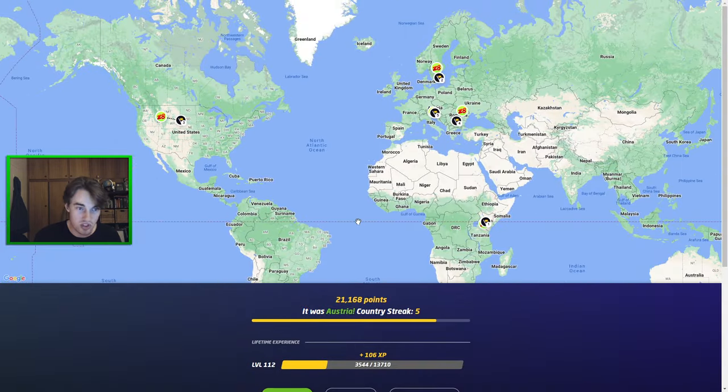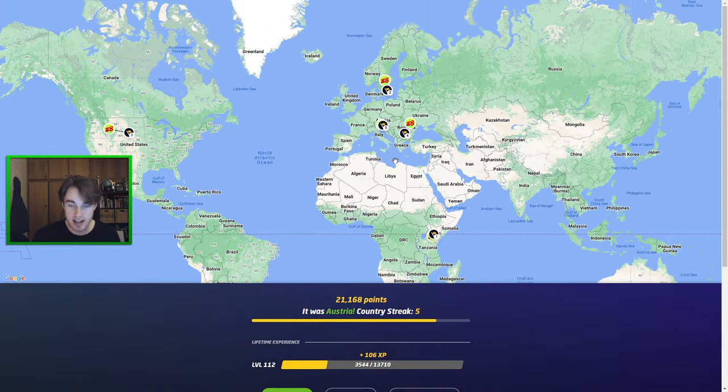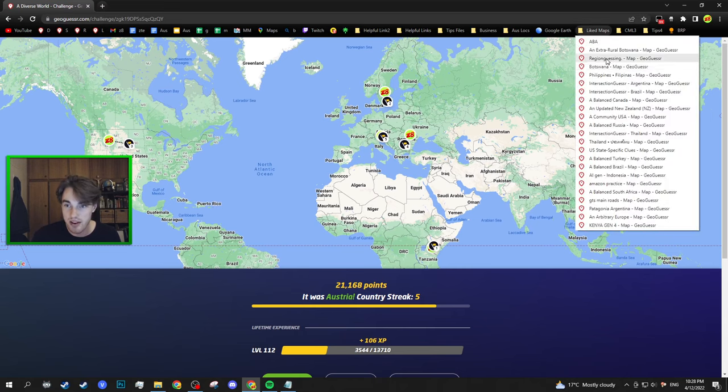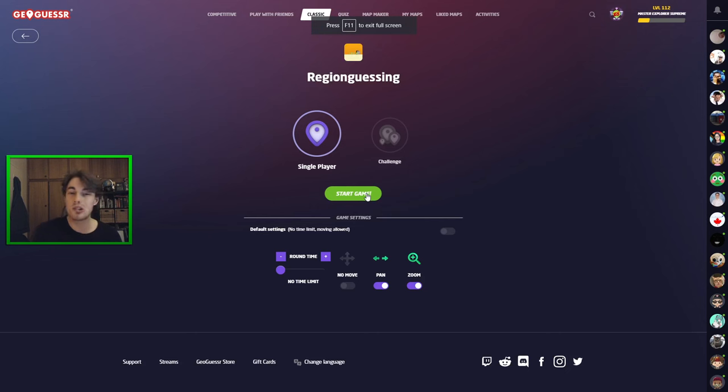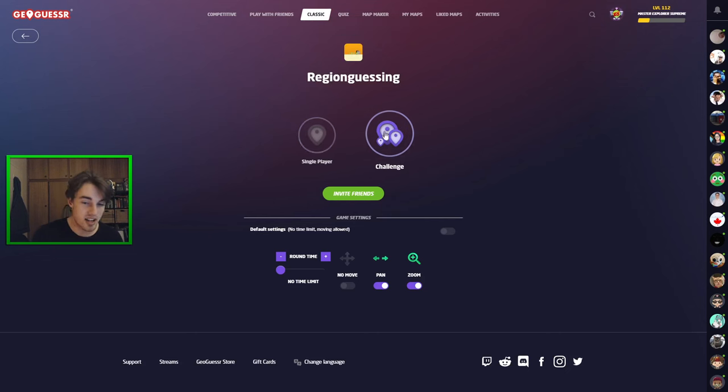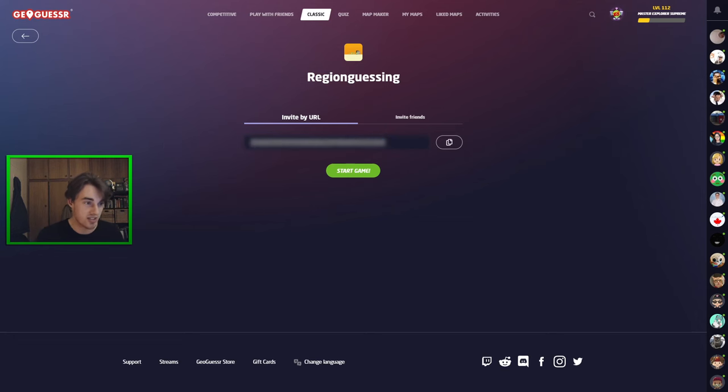So that is the end of the game — 21,000, which is a good start to the series, I would say. And now I wanted to do one on one of my favorite maps, which is called region guessing. Region guessing is a map that only includes the 20 biggest countries in the world. So definitely when you're playing along, be sure to only guess in the 20 biggest countries because that is all that will be available. But okay, let's head into this game and see how we're able to do today.